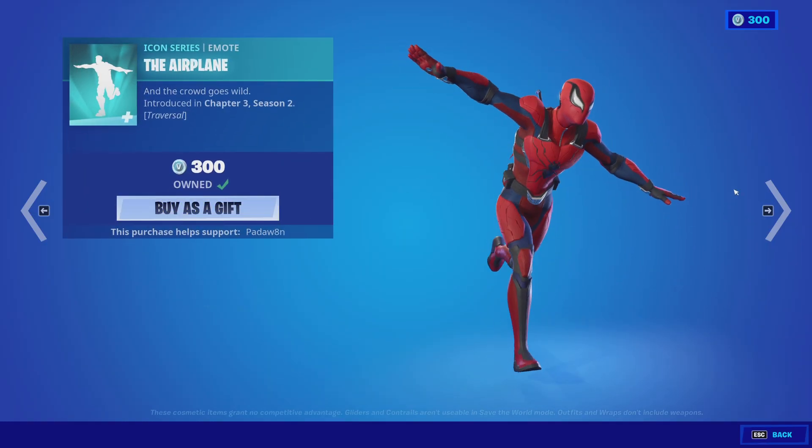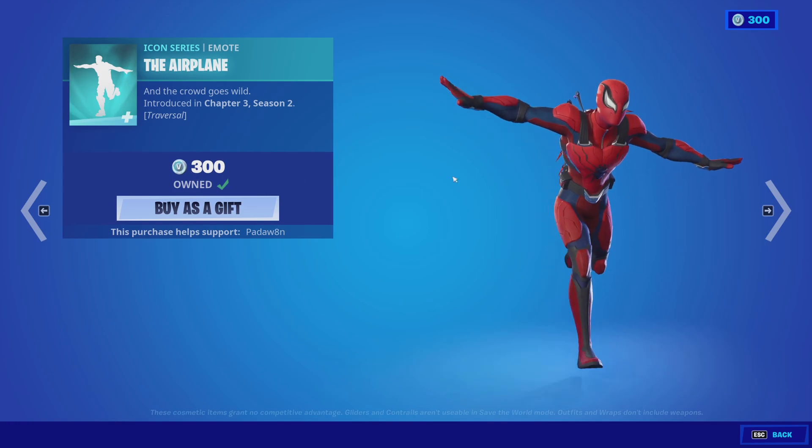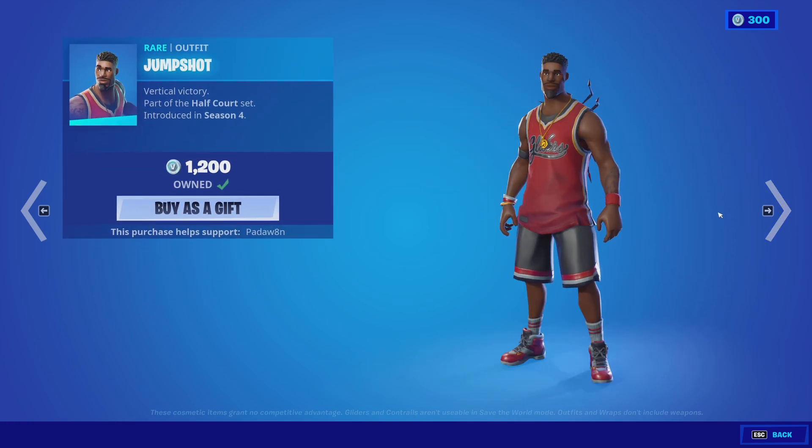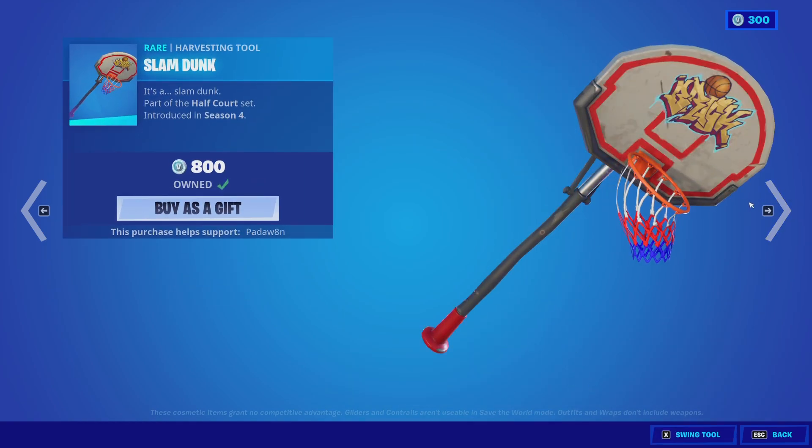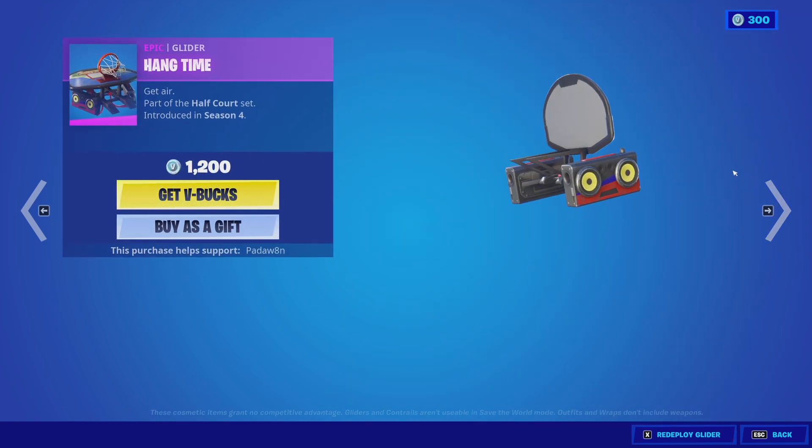Then we got the Airplane emote — this is a really good emote, it's only 300. I could have sworn it was 500 before, so that's insane. We get the Jump Shot skin, which is actually not bad. The shop also has the Triple Threat skin, the Slam Dunk, and the Hang Time with glitter.